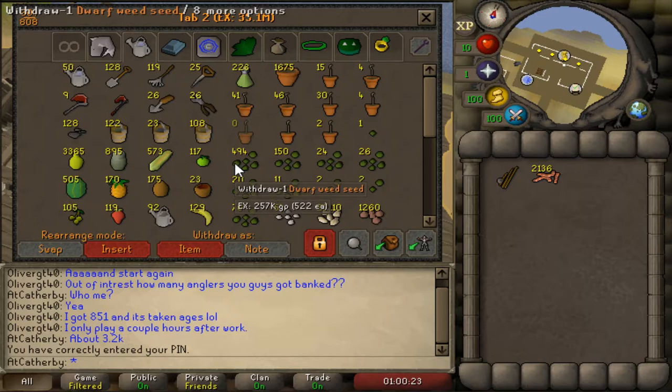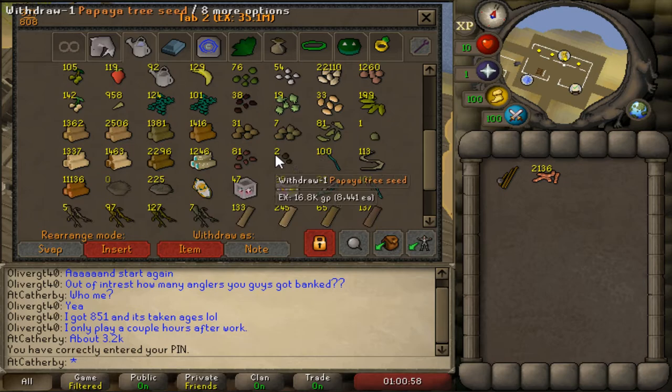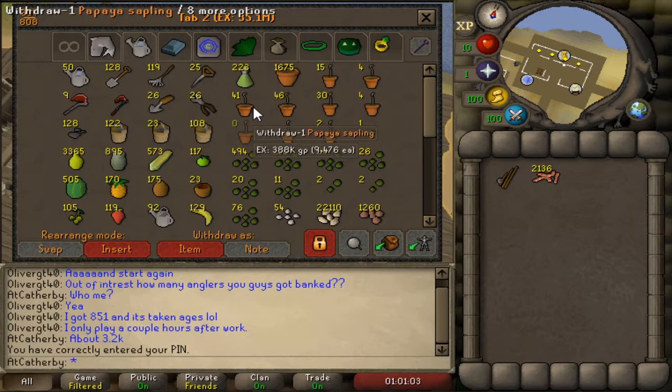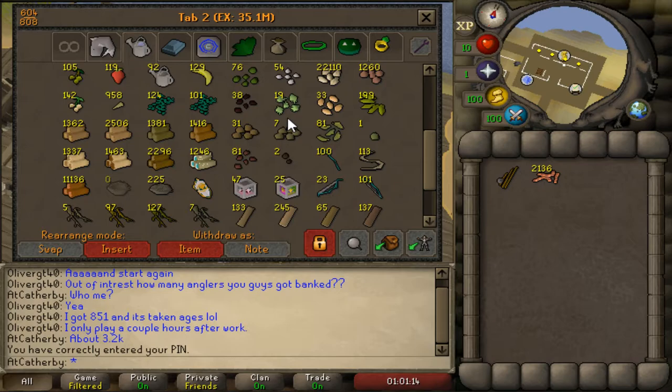Second tab - this is a big one at 35 mil, and a lot of the value comes from the seeds. I've been doing birdhouses religiously since they came out because of the nests and seeds they provide. I've got quite a good number of seeds: 2 million in palm tree seeds, 1.2 million in willow seeds, 3.4 million in maples, 1.27 in magic, and about 2.2 million in yew seeds. I do buy my papayas and calquat saplings as well as mahogany saplings for farming experience. All the other seeds I don't use I'm just letting collect.